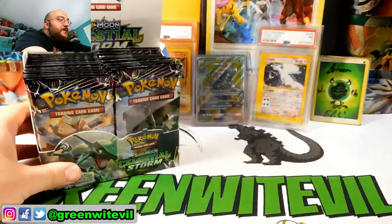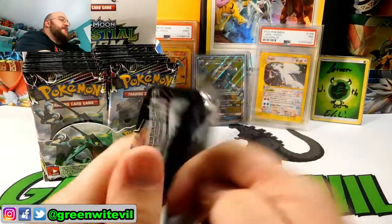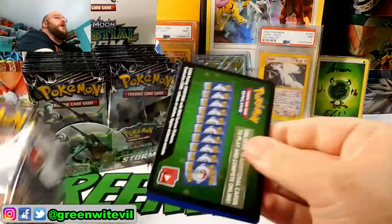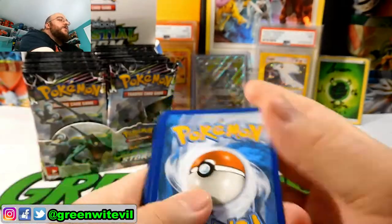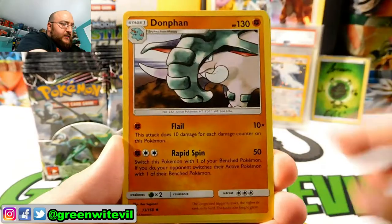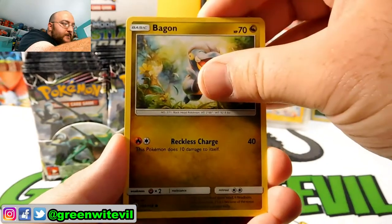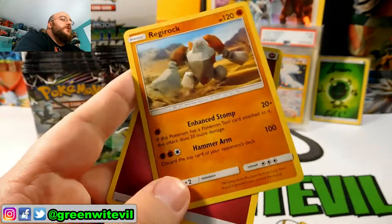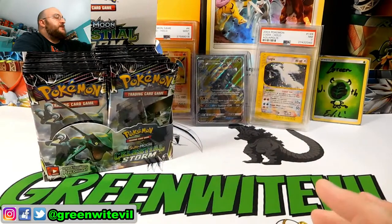Let's start with the left side first. Our first pack here is a Blaziken pack. Can we hit Rayquaza so soon — Full Art or Hyper Rare? Won't be this pack with a green code card. We have ourselves a Psychic Soul Rock, Dunfan, Vigoroth, Love Disc, Trico, Skitty, Spinarak, Bagon, Reverse Sneasel, and a Regirock regular Rare. Don't need Regirock.